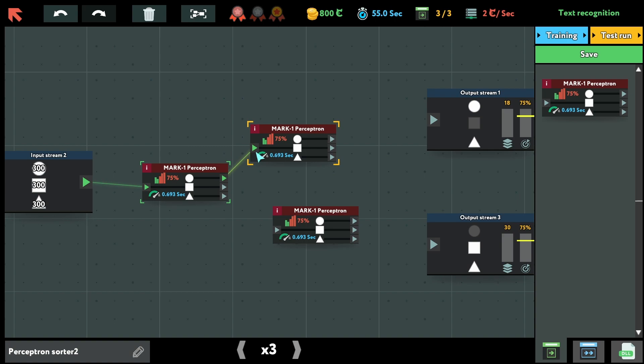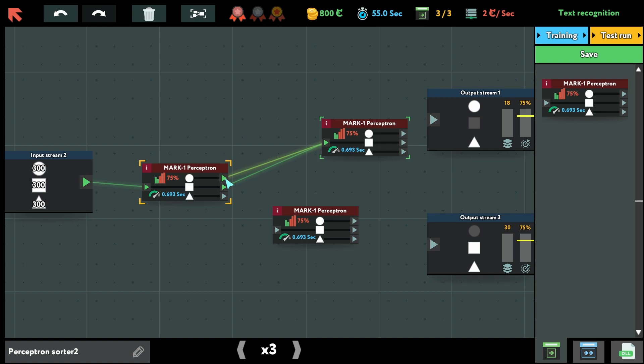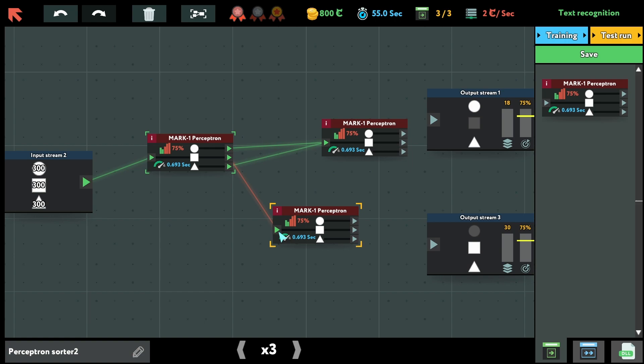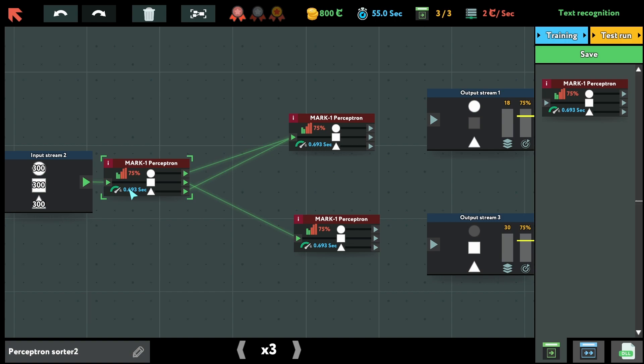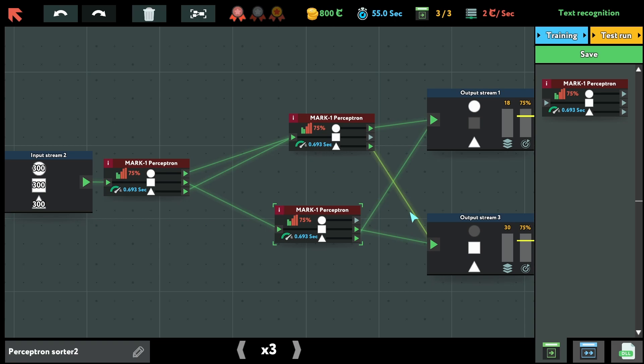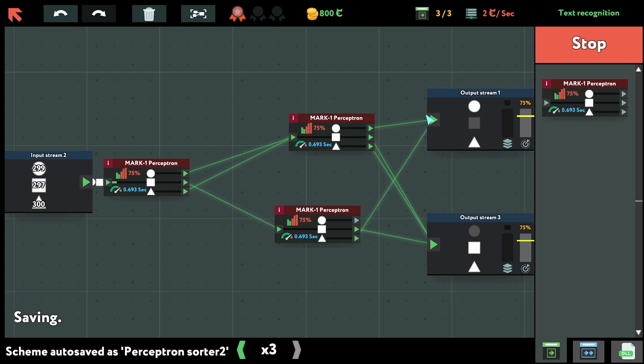This will go right here. This goes to the bottom, and I want the triangle to the bottom too — how can I do it? It's starting to get messy. Let me think — this is the input, this goes to the top, this goes to the top, and triangle goes here and here. Square goes there and there. Let's go with training.